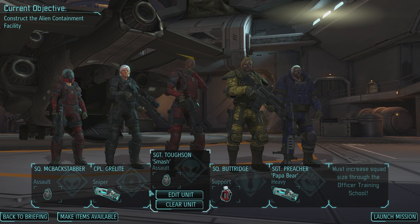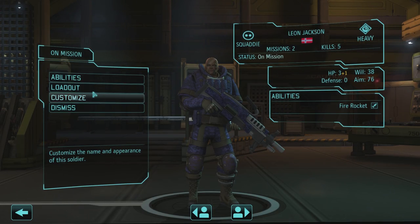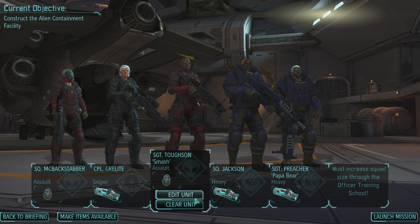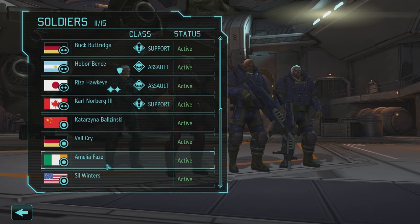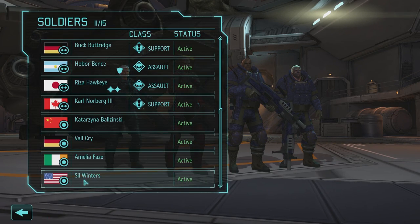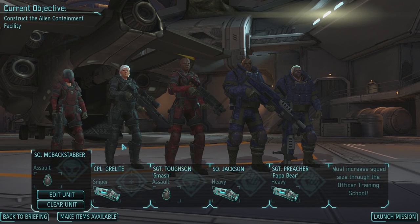The only thing I'm gonna change here is instead of Butt Ridge, I'm gonna bring out another heavy. Jackson is the one with the best aim — 76 — and we're gonna supplement that with a scope, so we'll take out a plethora of explosives to get us through this. Just to introduce you to two new people: we've got Amelia Phase as one of our new recruits, and Still Winters as our second new recruit.